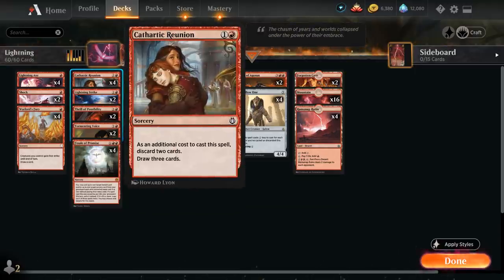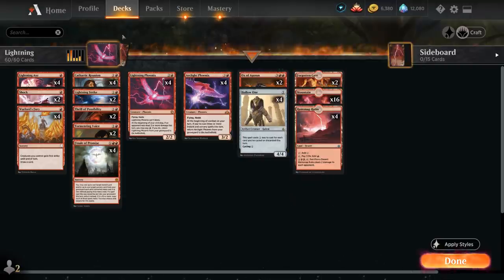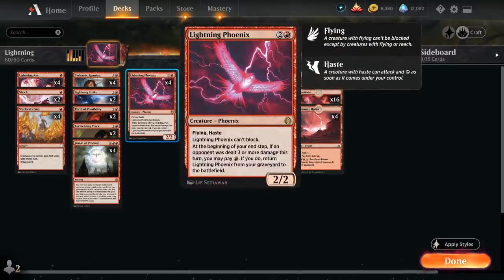At two mana we've got a full playset of Cathartic Reunion, which as an additional cost to cast requires us to discard two cards and then draw three, so this essentially discounts Hollow One by four, making it very easy to cast in the same turn and also helps us put Phoenixes in the graveyard. Then we've got two copies of Lightning Strike dealing three damage to any target, which we can also point at the opponent's face to maybe get back Lightning Phoenix.